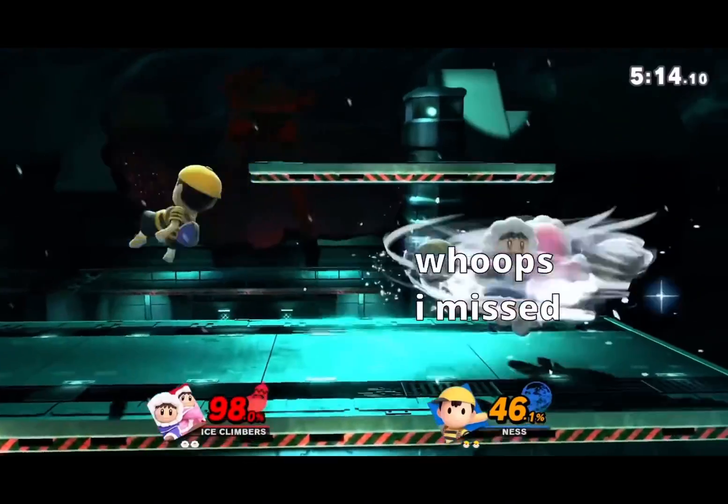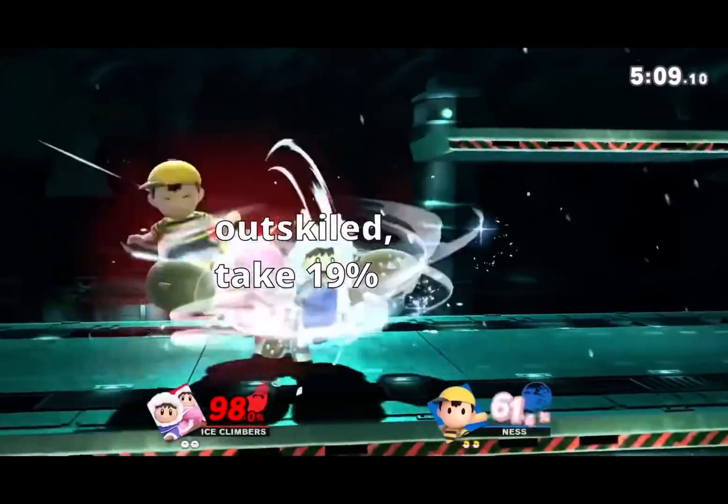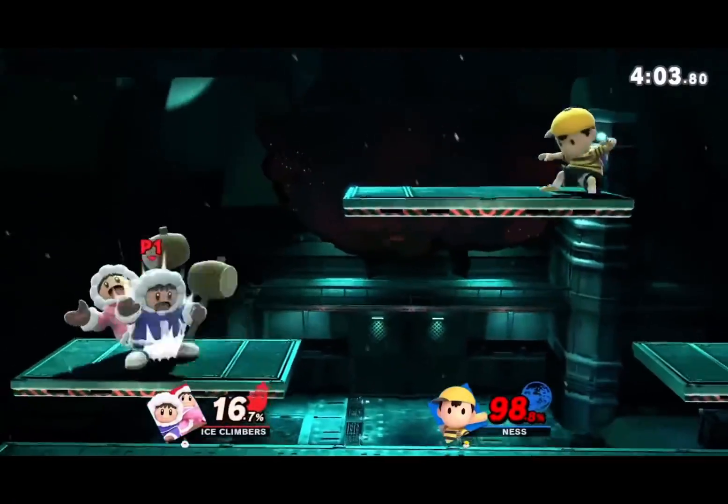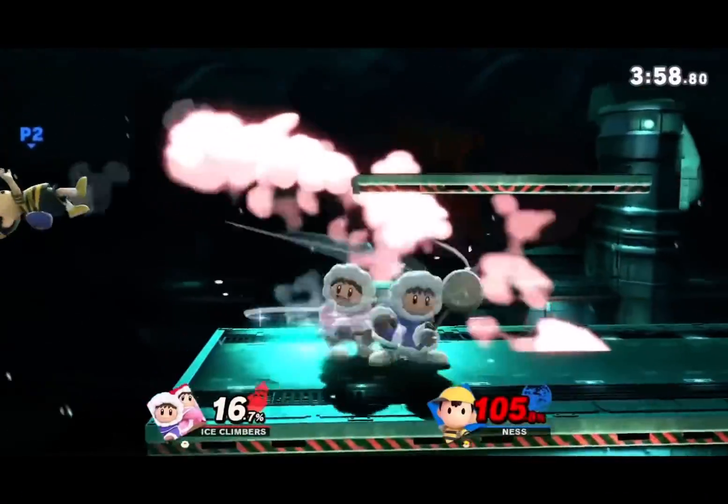For Ice Climbers, it's side B. This stuff feels impossible to punish online. It does crazy shield damage, they can recover with it, and it just does a lot of damage. You can probably win a game on Elite Smash using only side B. This move cheats hard.